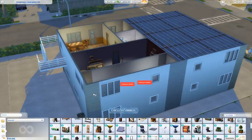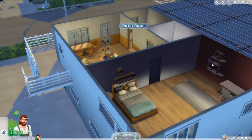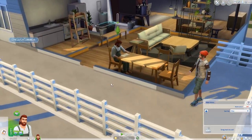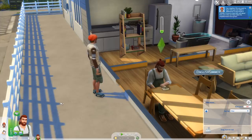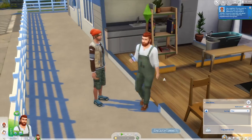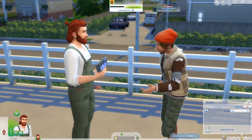You're in your brand new apartment or house here in Evergreen Harbor. This pack is really community-driven. So the friendly face Knox — the poster boy of this pack — he comes over and says, 'Hey neighbor, do you want to hear about making our neighborhood more green?' You get a notification pop-up about green neighborhood action plans. He's kind of like an NPC EcoMaster who introduces you to how to start up in the game and will pop over randomly.